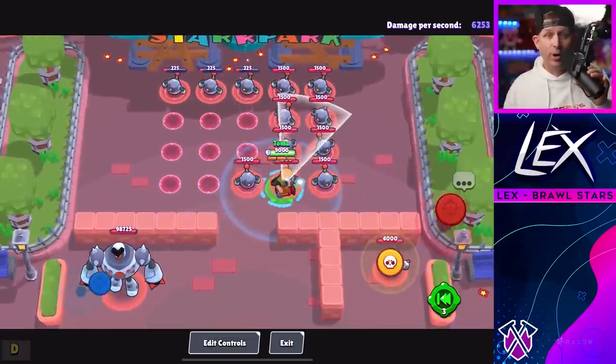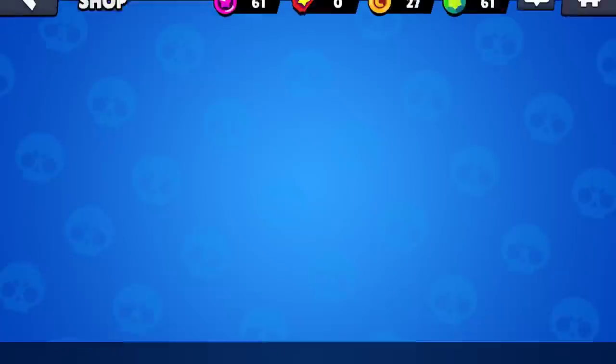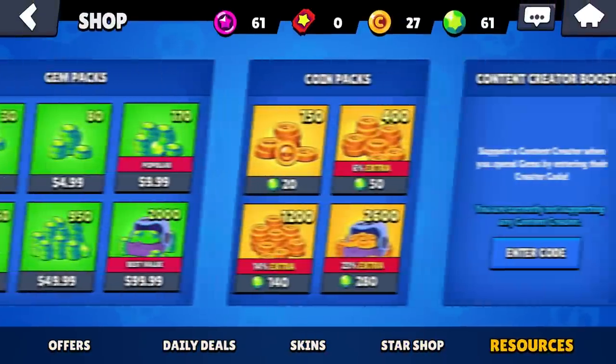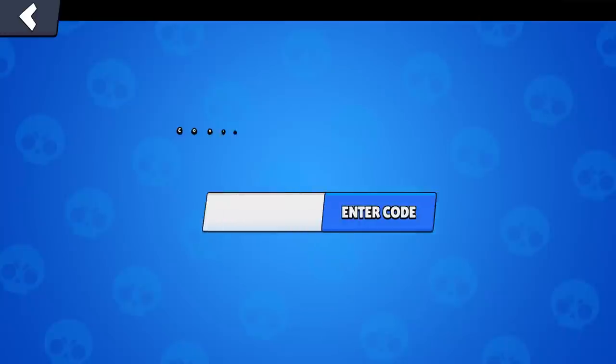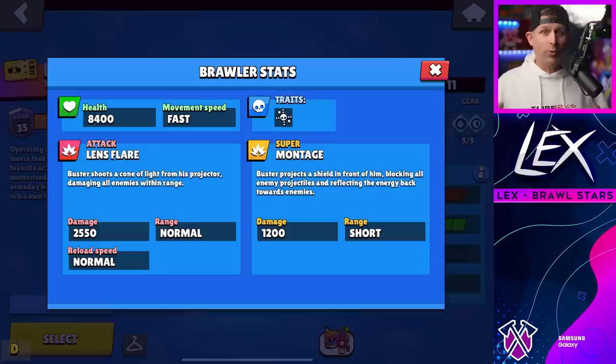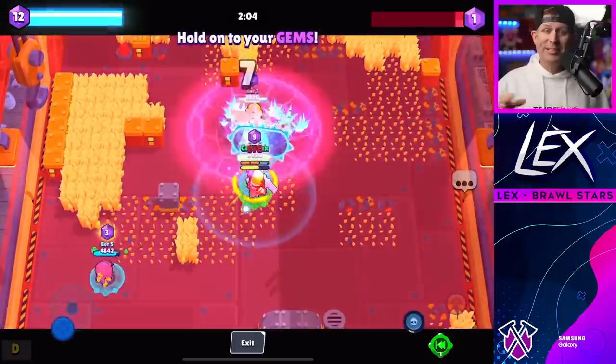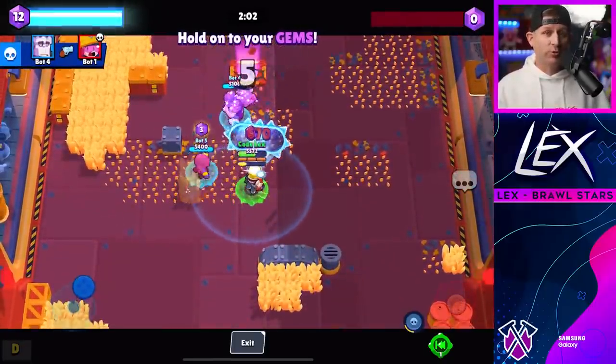Since he is a chromatic brawler you will need to purchase the Brawl Pass to get him this season — if you do, I'd appreciate it if you use my code in the shop. Now that's all pretty standard, but where it gets unique is his super. His super ability called Montage can be charged not only by dealing or taking damage but also when teammates are within the small circle around him.